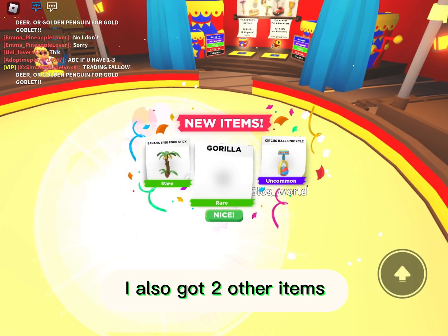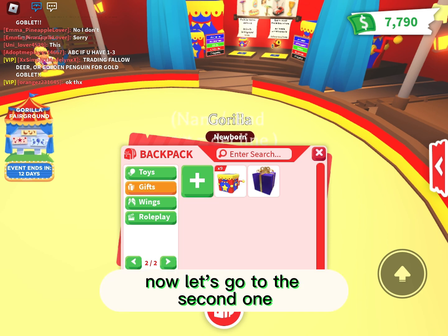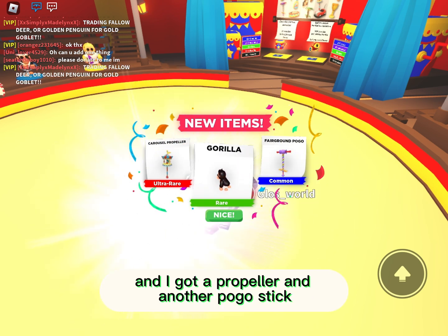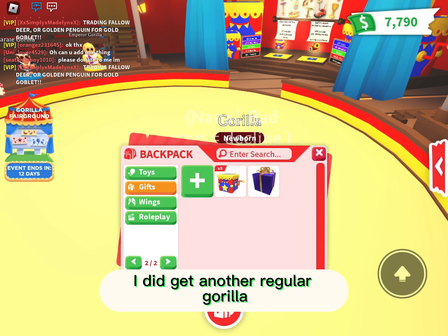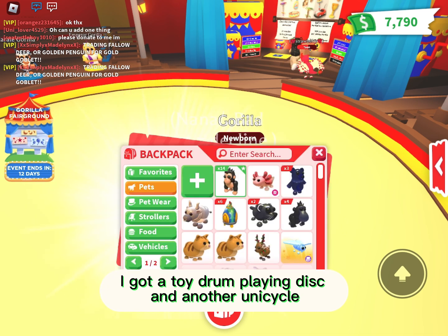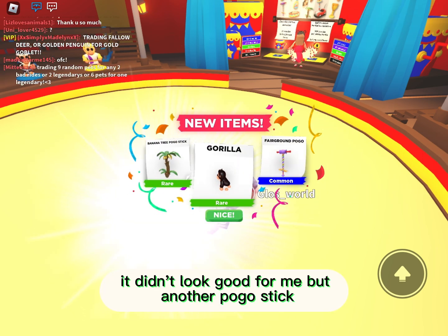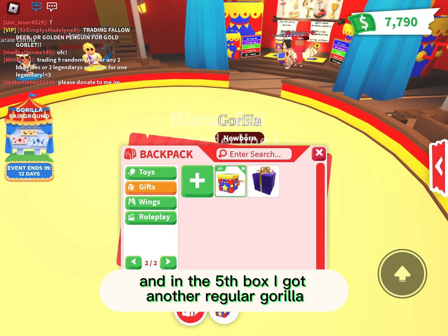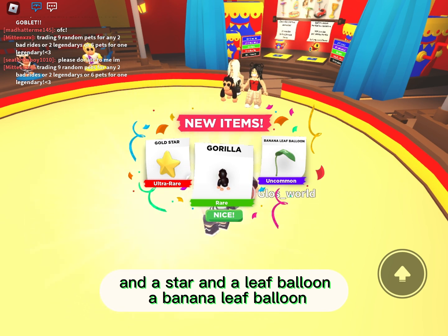The first box, I got a regular Gorilla, a pogo stick, and a unicycle. The second box, another regular Gorilla, a propeller, and another pogo stick. The third box, another regular Gorilla, a toy drum playing disc, and another unicycle. The fourth box, another regular Gorilla and two different pogo sticks — it didn't look good for me. And in the fifth box, another regular Gorilla, a star, and a banana leaf balloon.